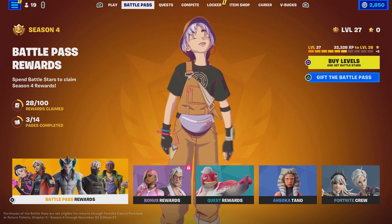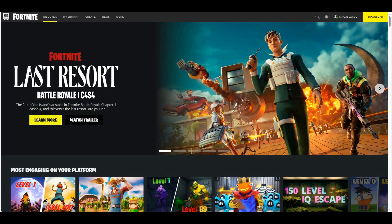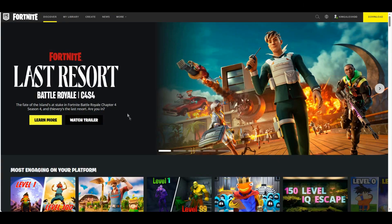To change your name, you have to go to the Fortnite website. You don't have to do it on the website — you can also do it on mobile. All you have to do is type in www.fortnite.com and it should take you there. Once it does, you have to sign into your Epic Games account.